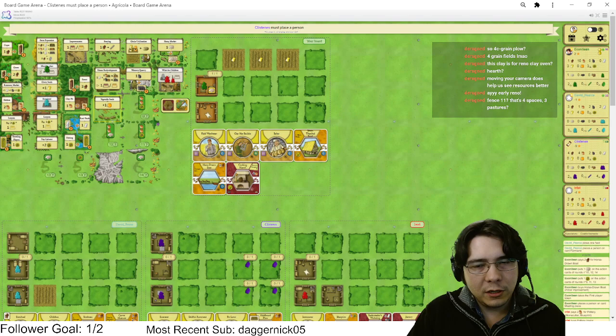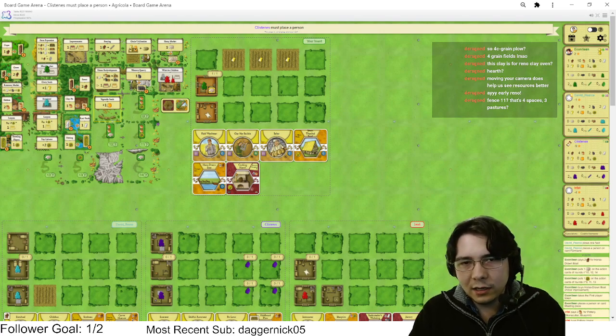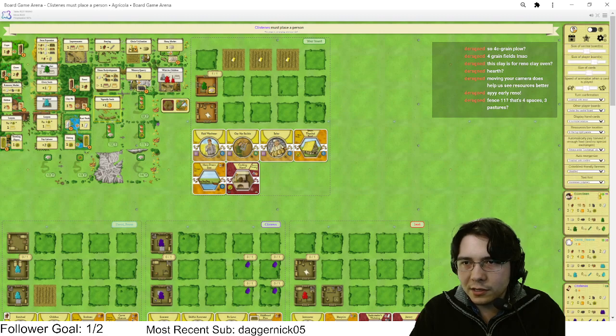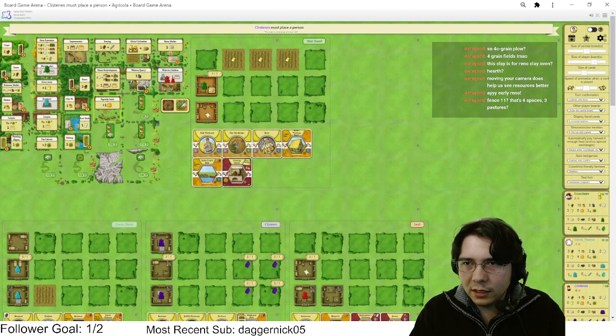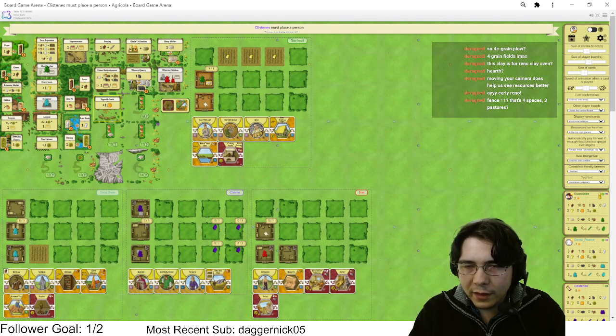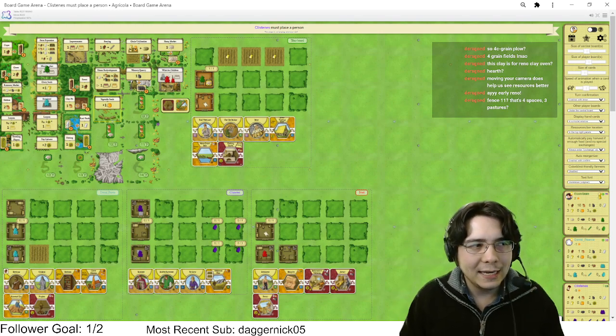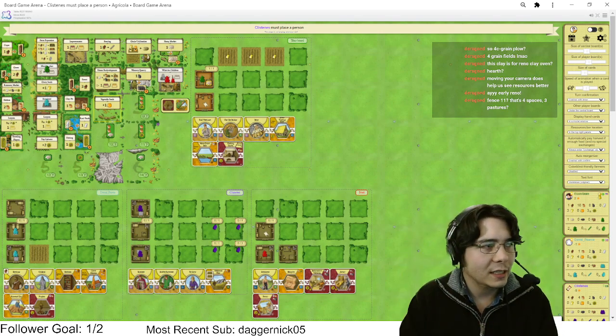I'm enjoying farming on stream — it's fun. I thought it was gonna be harder to explain than it is but it's been okay. These food actions are nuts but I think they'll get taken this turn. Let me try to change the card size a little bit. There we go — look how beautifully aligned everything is now. Is it too small, chat?